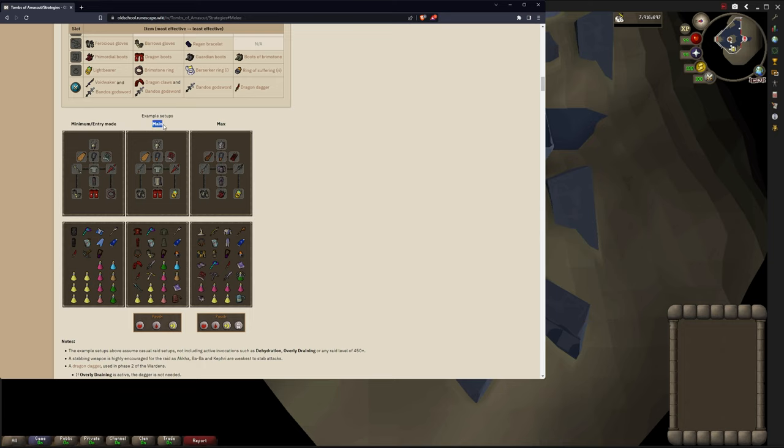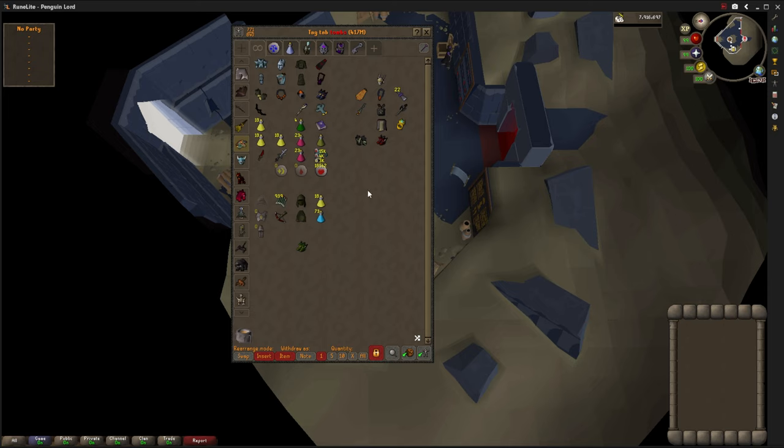This main setup confuses me a little because they seem to suggest you'll have the Charis Partisan of Breaching before the Divine Rune Pouch — I think that's unlikely. For melee gear, if you can't afford the Faceguard, bring the regular helmet. Can't afford Primordials, just bring Dragon Boots. Instead of Ava's Assembler, if you don't have a BOFA, bring a Dragon Crossbow with Ruby Bolts and the best ranged gear you can afford. For magic, most of it is pretty accessible. The point is: you don't have to bring maxed out gear — like my Avernic, you can just bring a Dragon Defender. You don't need to spend hundreds of mil to complete this raid on normal difficulty.